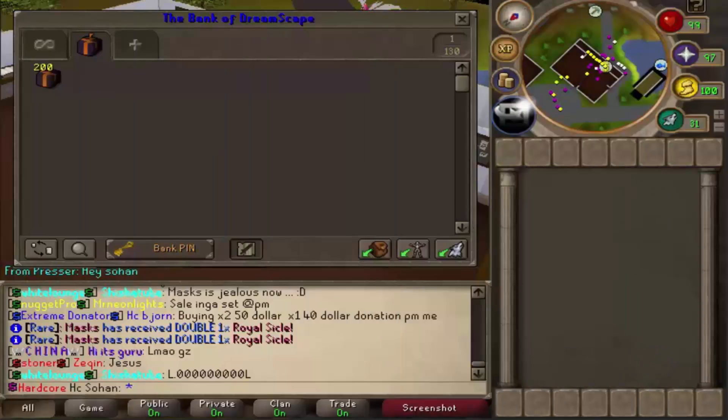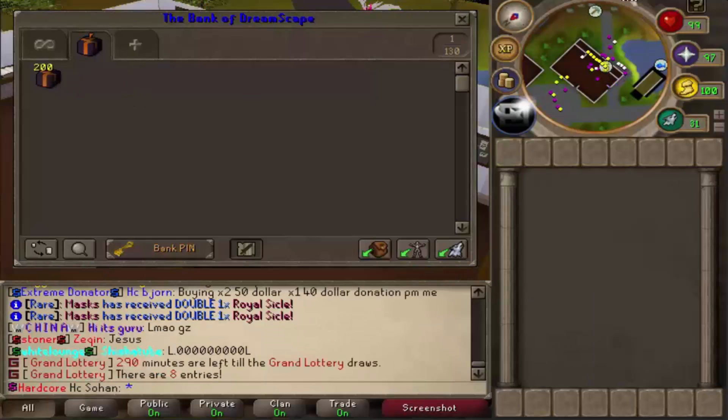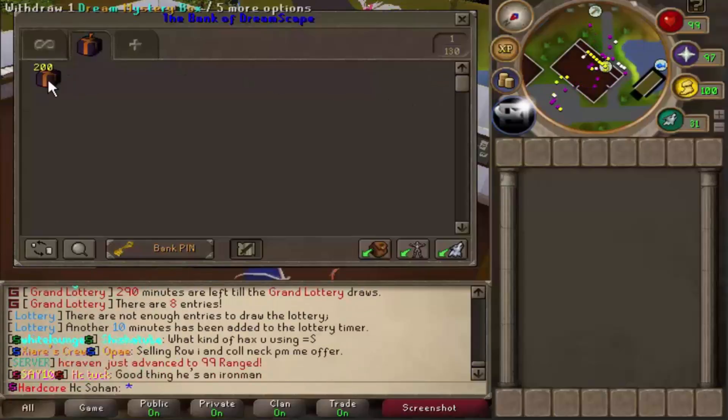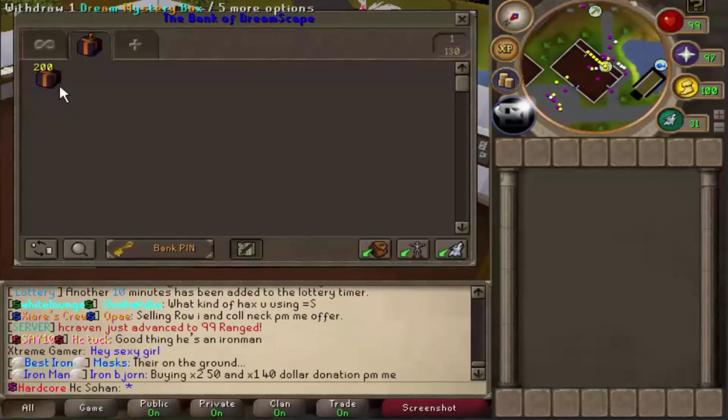Today we're going to be doing loot from 200 dream mystery boxes. These can give some extremely rare rewards including dream armor, which can go for quadrillions. I've actually done a video before opening 100 of these and managed to get one piece of dream armor, so hopefully we can get more than that and get some legendary rewards as well.